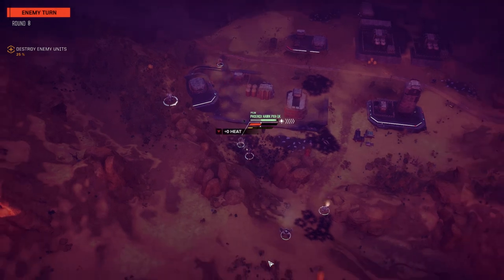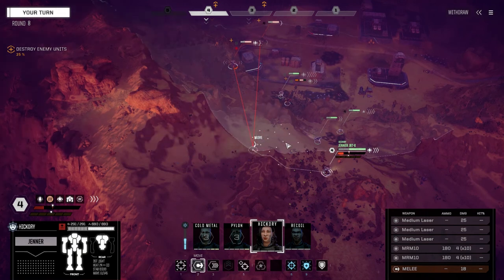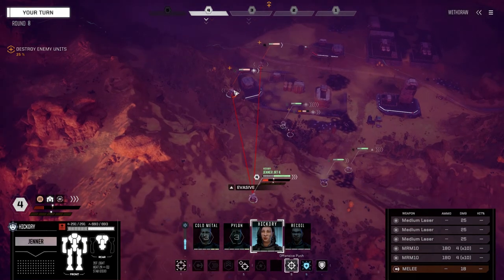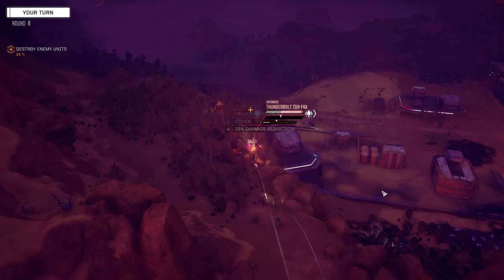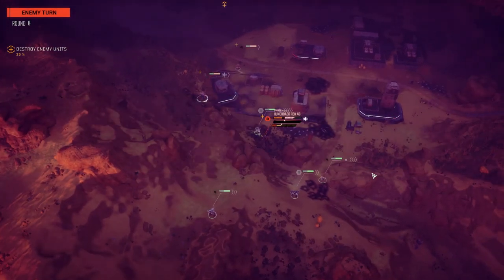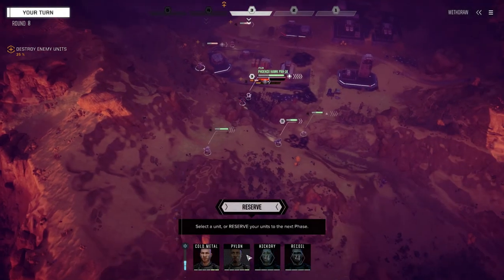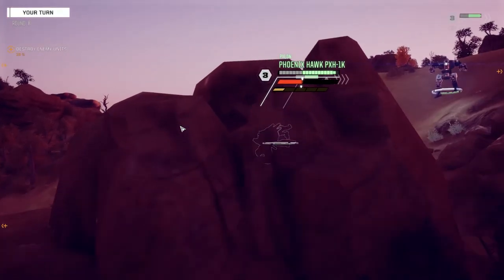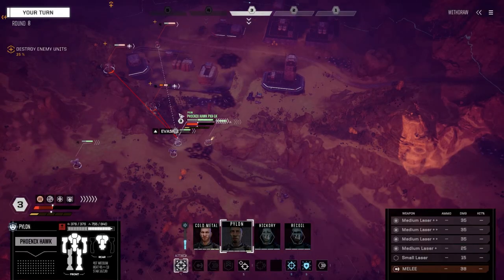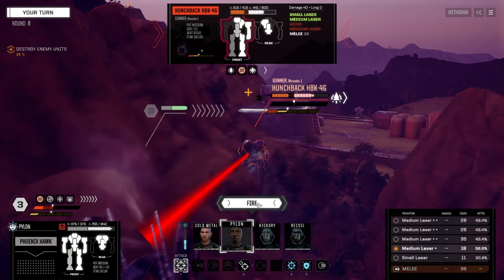Urban Mechs are normally terrifying but with that guy back there, not so much - you can still put out some damage if you're not careful but not as much as some others. We're going to start trying to take this guy apart. Not expecting a head hit but hoping for one. He's turning his torso - smart move. Let's get back around to here because we're going to rotate the Centurion back up now. Turning off these three mediums and going with just the one medium.